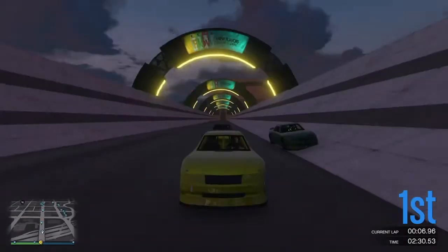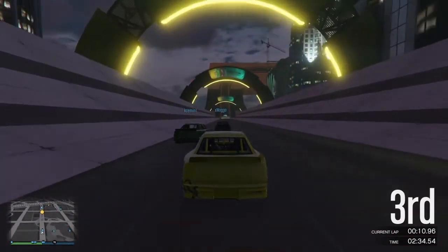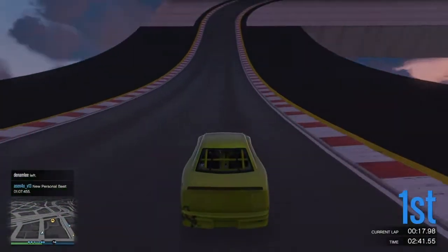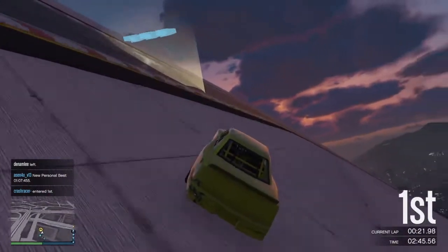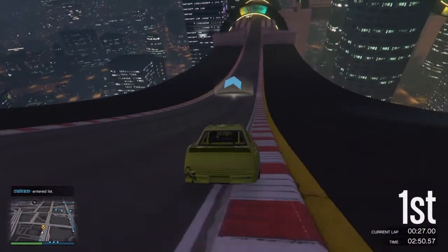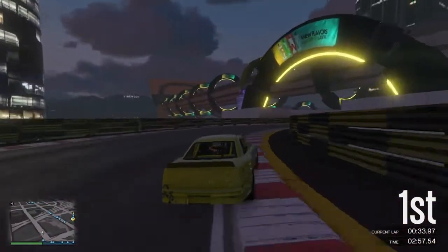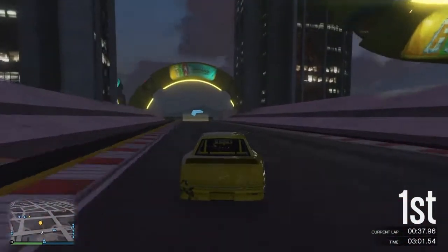Watching on the map for any back markers coming the opposite way — looks clear at the moment. Don't really want to fight these two cars up at the front. If we can even work together a little bit and slipstream each other, our lap times will be faster and the chasing cars won't catch up quite as quickly. Second and third have dropped back a bit.